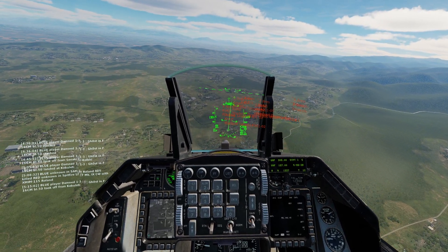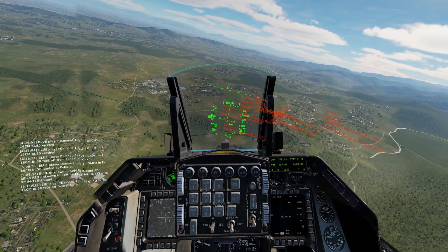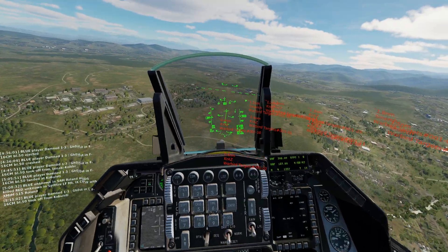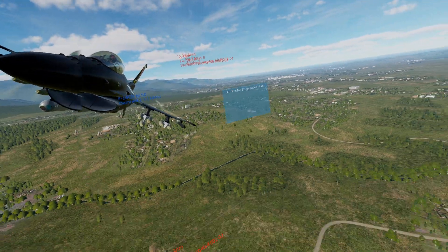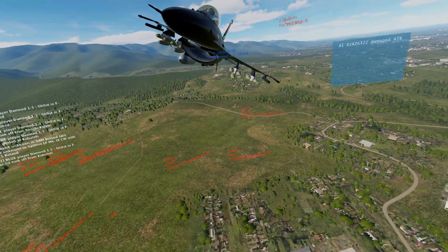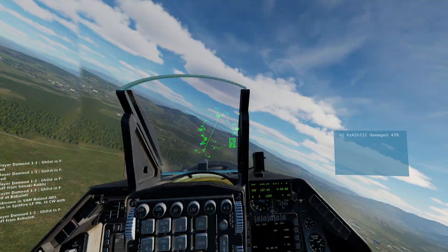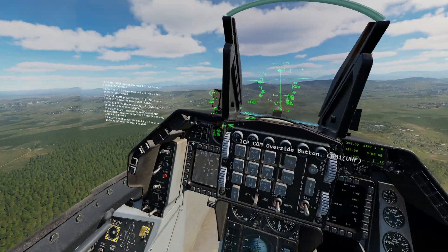There is a Kraz off to the left here. Weapon release. So I released it off to the right of the target, but I still ended up damaging it with the splash. It goes right where that circle is — I didn't want to commit too much because there is AAA over there.